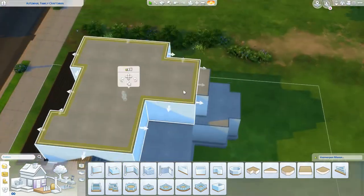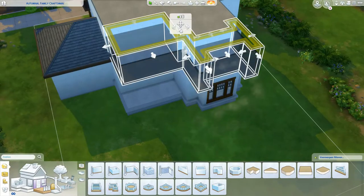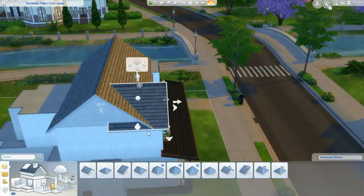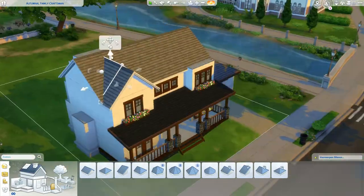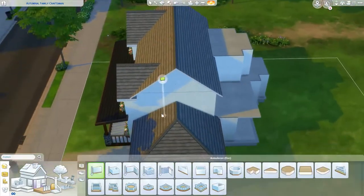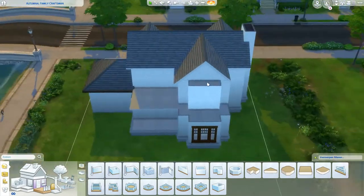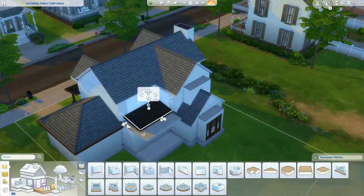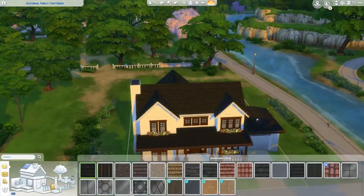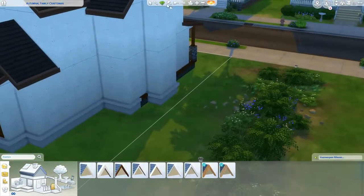I don't know if anybody else is getting this glitch where the terrain editing doesn't snap properly. Before I could place items, I would be able to edit the terrain with no issues, and then all of a sudden it's like trying to terrain edit under a foundation. I imagined this home to be for a smaller family — two parents, two kids — pretty standard, and I guess they just really like autumn.